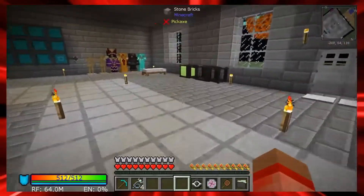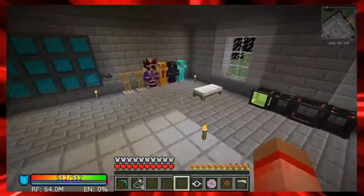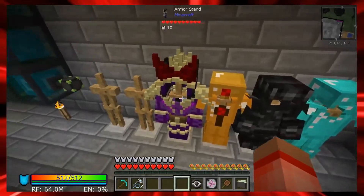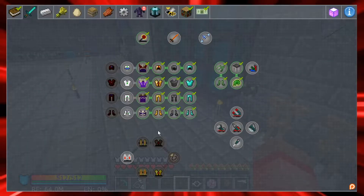Last time we left off we finished our little flux armor, so you can see we've got our armor sets over here - we've got our flux armor as well as our withered armor. I'm currently wearing the draconic armor, and I think the next armor set is actually the quantum suit, which I think comes from blood magic.